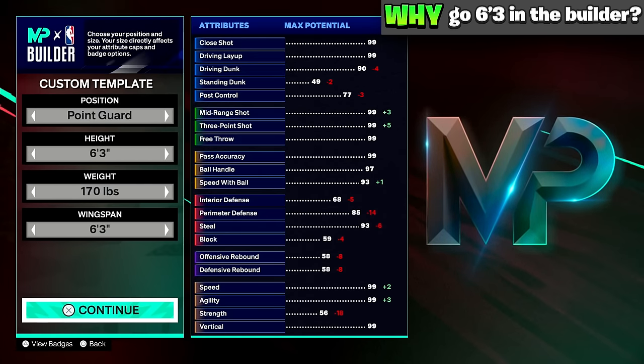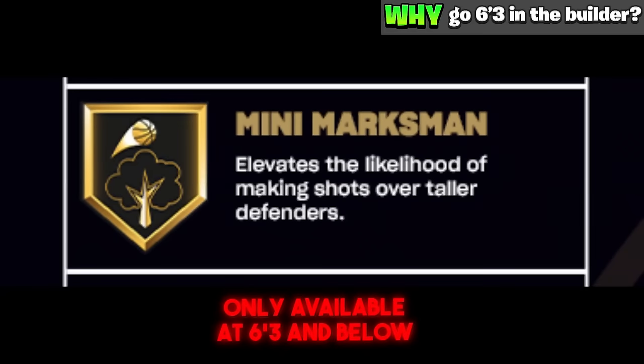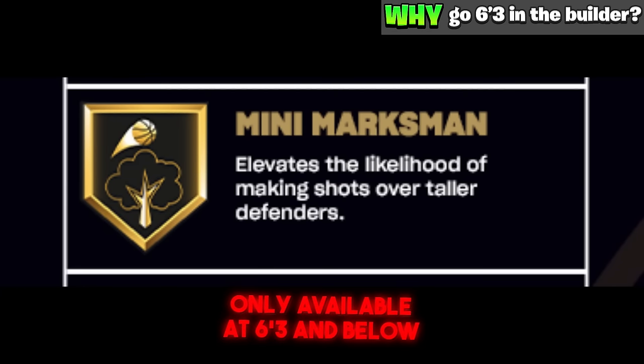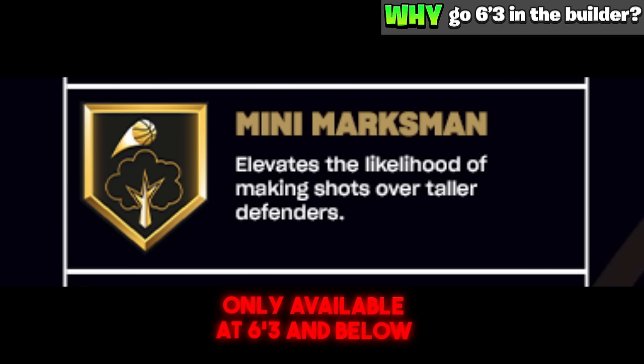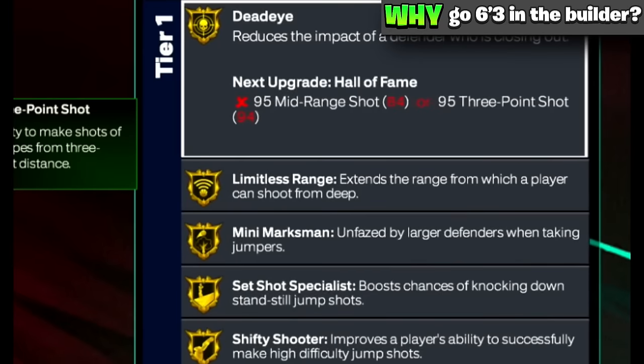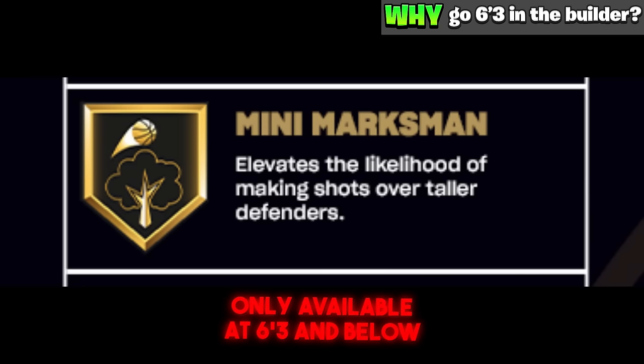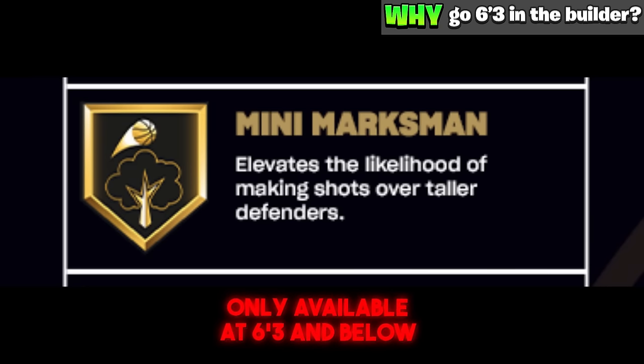A lot of people are saying they're going 6'4. The reason you shouldn't go 6'4 and should go 6'3 is not only do you get more attributes, but Mini Marksman is one of the best shooting badges in the entire game. This badge lets you shoot over anyone taller than you — it activates even if someone guarding you is just 1 inch taller. There are only 5 shooting badges in the game, and you can only unlock Mini Marksman if you are 6'3 or shorter.